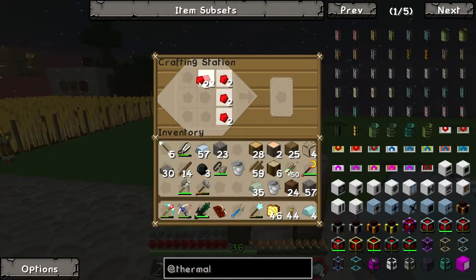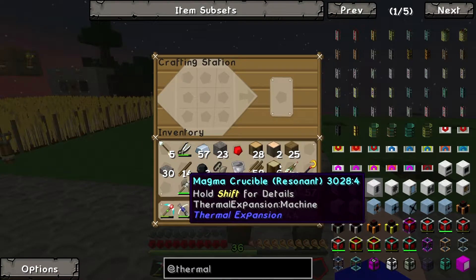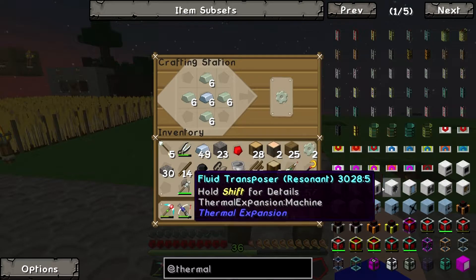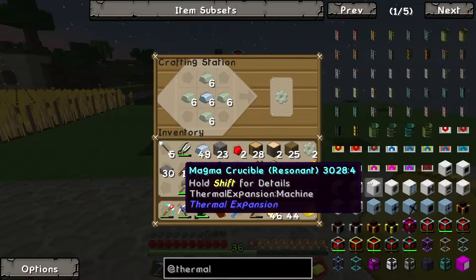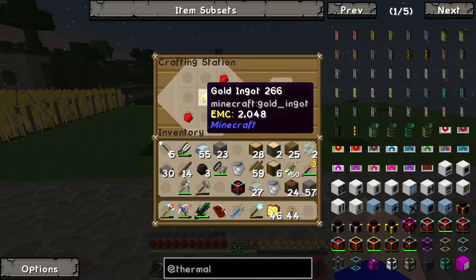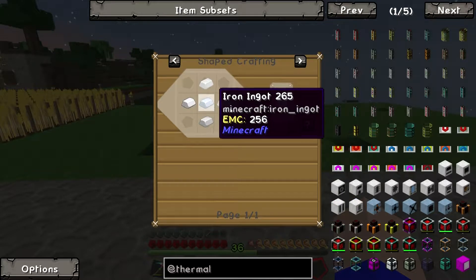We're running low on glass now — the glass is kind of disappearing fast. We've got enough to make a leadstone energy cell, but everything else is going fast. We need two more Invar gears — excellent. We need another gold and another redstone for that. Where the hell did all that Invar just come from? It's a mystery to me how these things work. We also want a tin gear, but we didn't get enough tin.